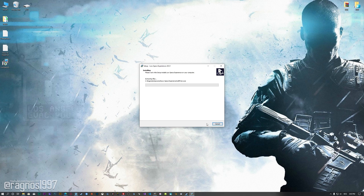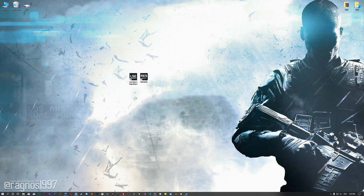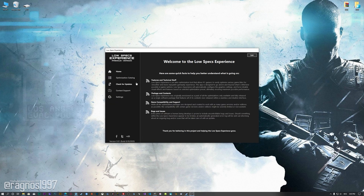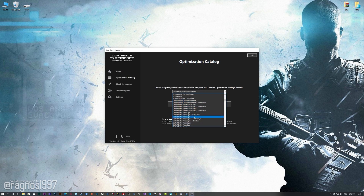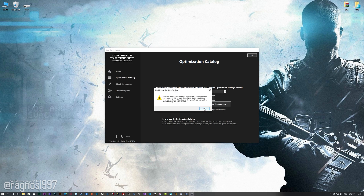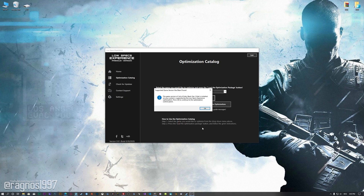First of all, start the installation process for the Low Specs Experience. Once it's done, start from the newly created Desktop shortcut and select the optimization catalog. From this drop-down menu, select Call of Duty Black Ops 2 and then press Load the Optimization Package. Now, if the Low Specs Experience does not automatically detect the game version, simply select the game installation directory, press OK, and the optimization control panel will load.